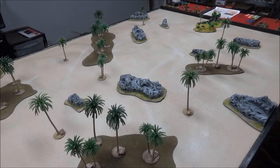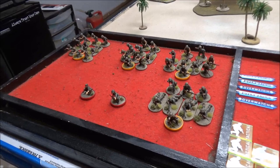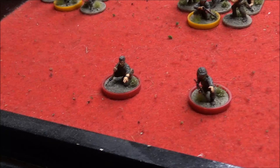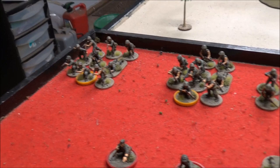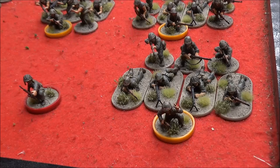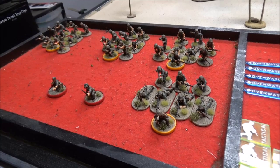We'll go over the forces real quick and then do the patrol phase. Here we have the U.S. Marine Force — the attackers. This is a Type D 1940 or mid-war platoon. I have Lieutenant Barnes and his platoon sergeant. I've got three line squads, all identical — a squad leader, a BAR, and the rest are all rifles. And I have a BAR squad which consists of two BARs, the squad leader, and the rest are rifles. That's it for the base Marine platoon.